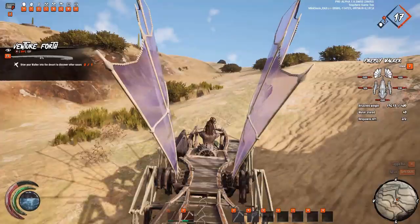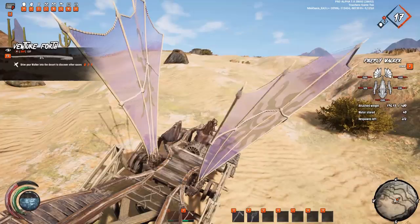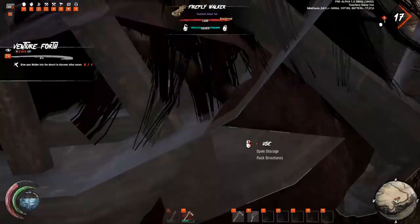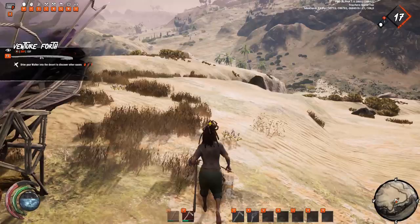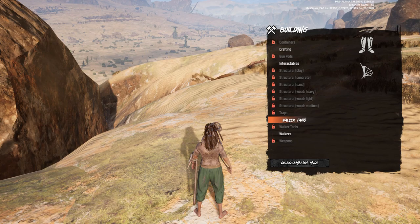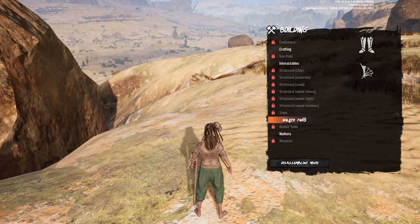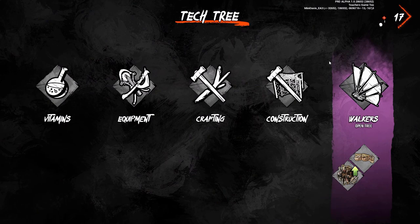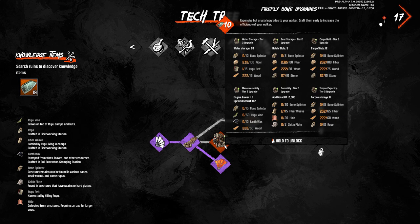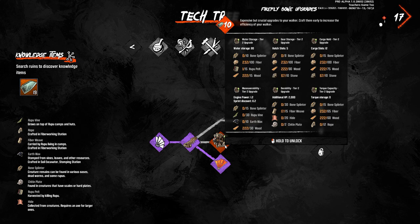Looks like there's something up here, can't tell. Drive your walker into the desert to discover other oases. Let's check out some of our buildables here — we've got interactables which is a bed, crafting stuff, walker parts, base legs, base wing. We've already got everything on that. Let's check out our crafting tricks, we've got a point to spend. Walkers — whoa! Bone upgrades, bone splinters, water storage. You can upgrade all the individual parts, that's cool.